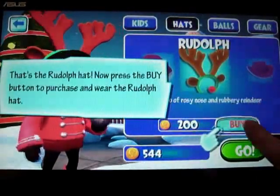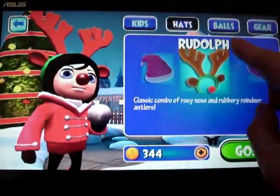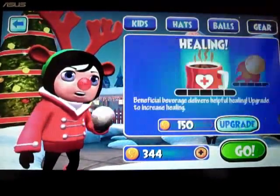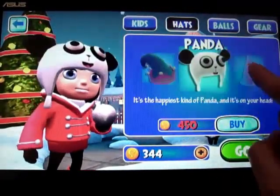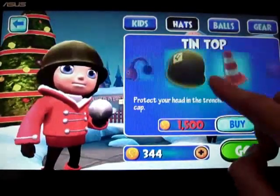This game does have a shop. It gave me 200 coins to buy this Rudolph thing. You can buy different snowballs to throw different things at enemies, you can buy deer which are power-up items, and you can also buy different hats to decorate your character. There really is quite a lot to choose from.